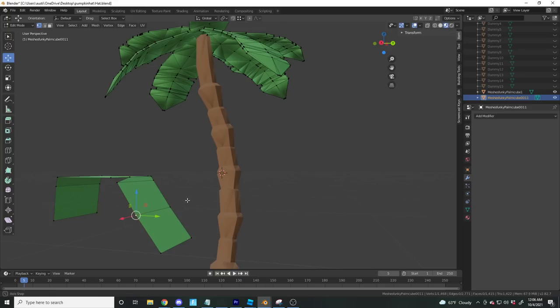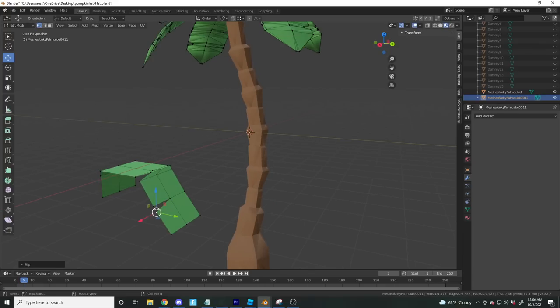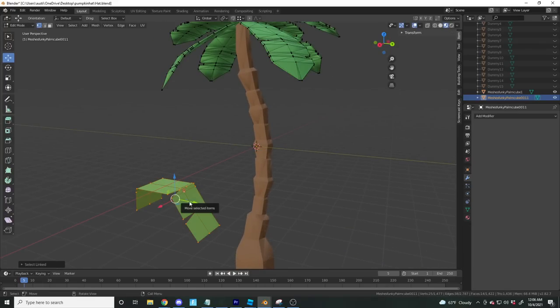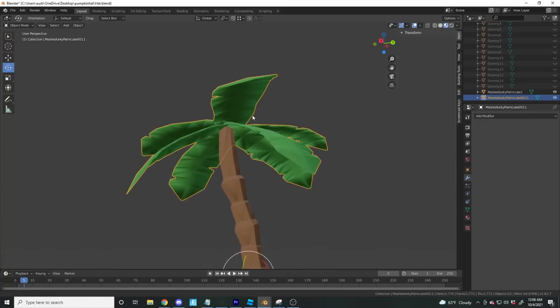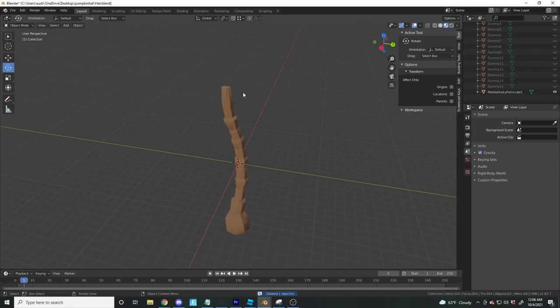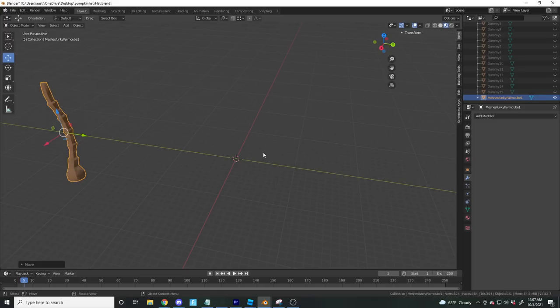I've learned a lot in two years. If I press V it separates them — I'd add a loop cut first and then V to separate. So I'm going to have to make new leaves. Fun fact: palm trees are my least favorite tree to make, possibly because I've never made one I'm proud of. We'll keep the trunk though, I like it a lot.